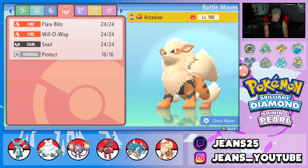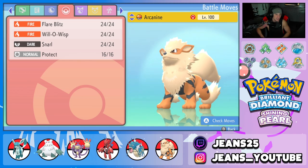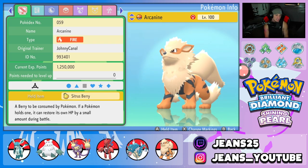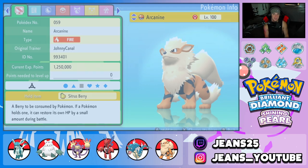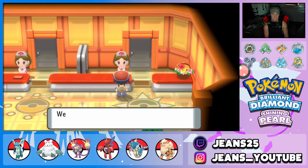Final Pokemon is Arcanine. You guys have been seeing me use this Arcanine setup all over BDSP and it just works so well. We got Flare Blitz, Will-O-Wisp, Snarl, Protect. I usually like to run Flamethrower, but either way I'm really only using this Pokemon for the Will-O-Wisp, Snarls, and Intimidate. We're rocking the Sitrus Berry as the item. That's the team — we're ready to rock with this Hailstorm team. Let's hop to the coliseum and get some wins.